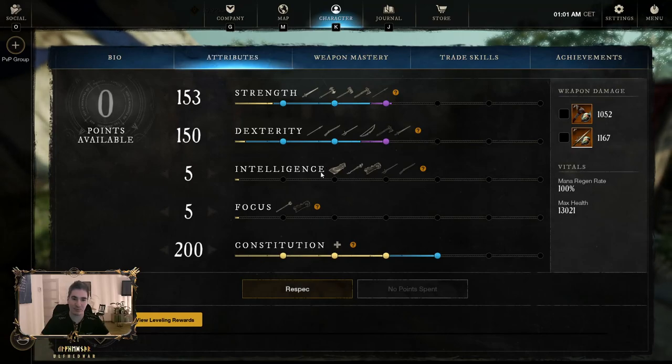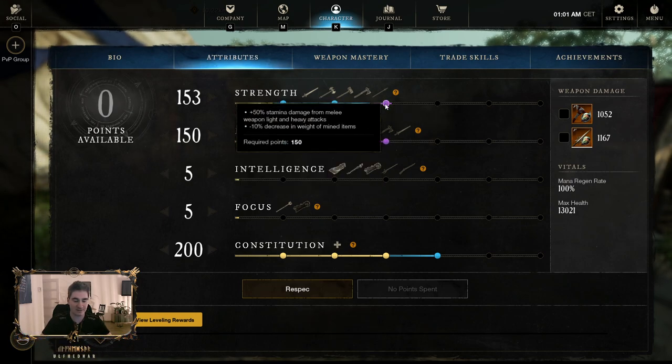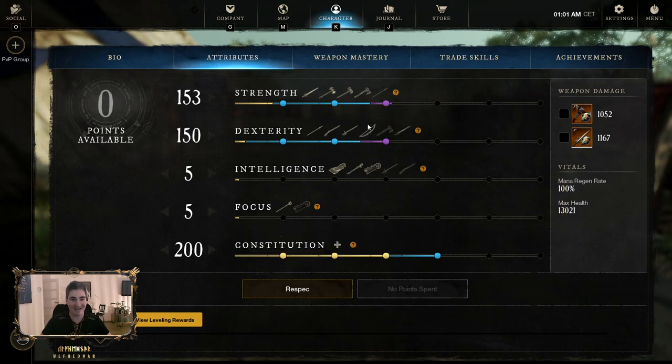First things first, let's start with stat points. I always like to run 200 Constitution because of melee builds — I feel like that's a must. You're a lot tankier with this build. Then we go 150 Strength and 250 Dex. The Dex is mainly for the dodge, Strength of course for blocking enemies but mainly because of the damage. For Hatchet, I play this build mainly around Hatchet. Use Spear for the skills, the CC, buffs and debuffs.